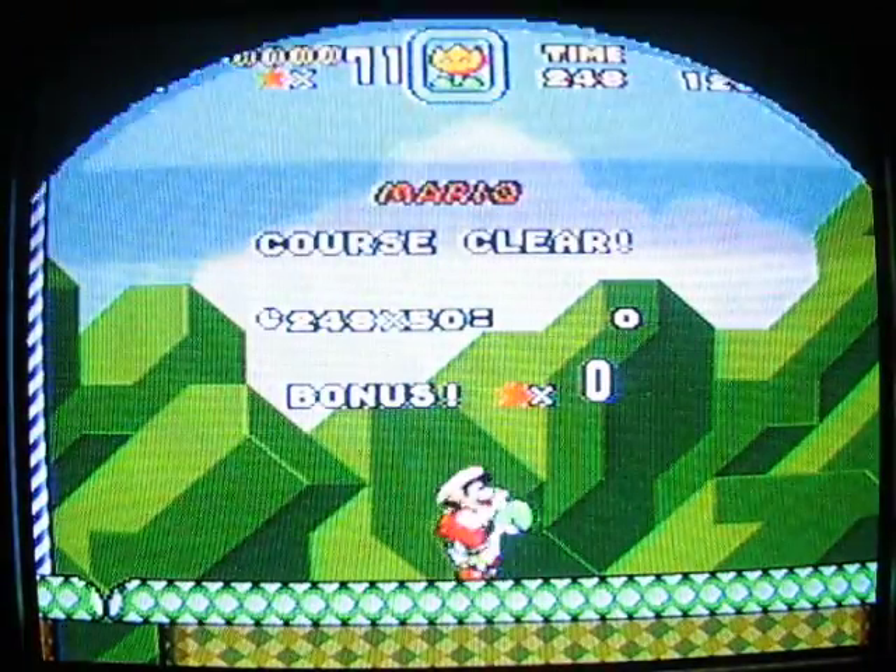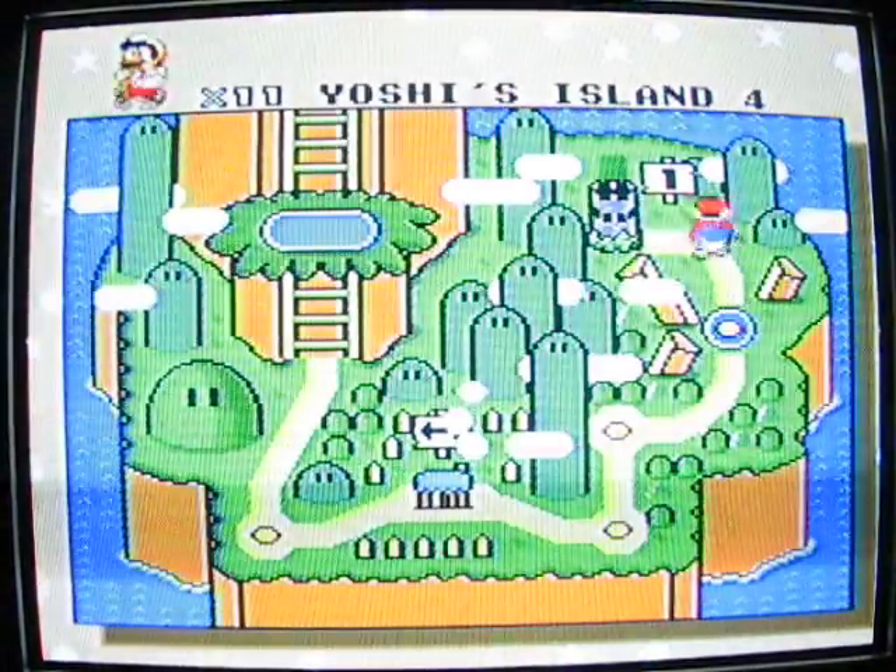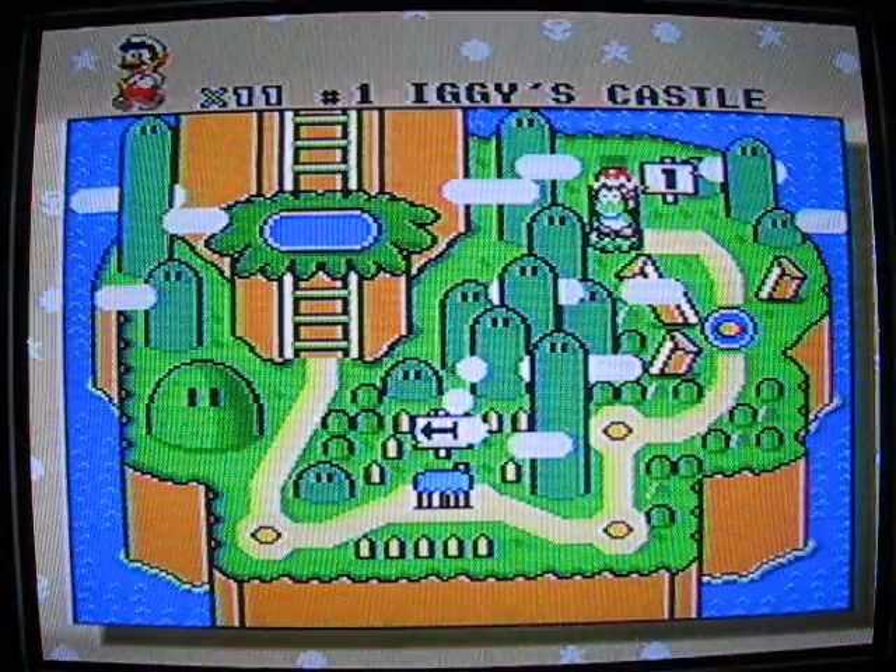26. That's another exit checked off our list, and this is Iggy's castle - the first castle in the game.